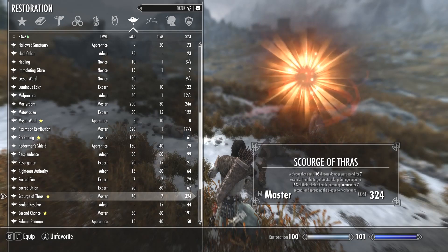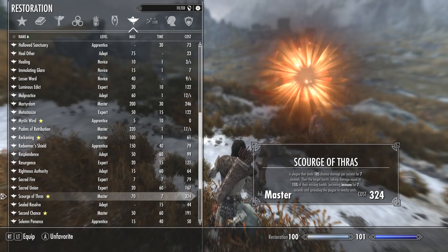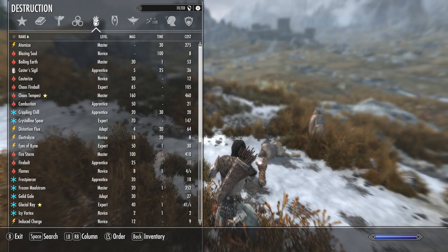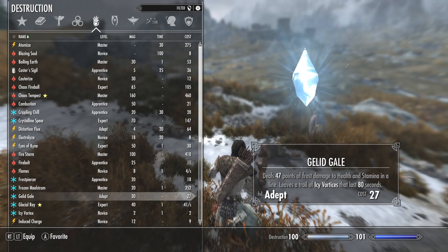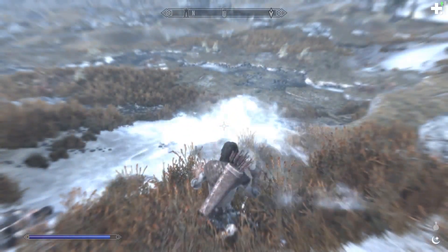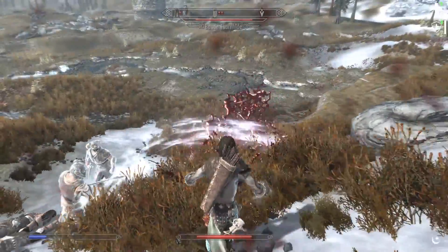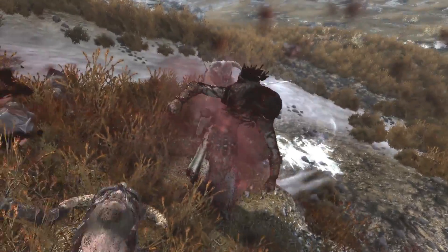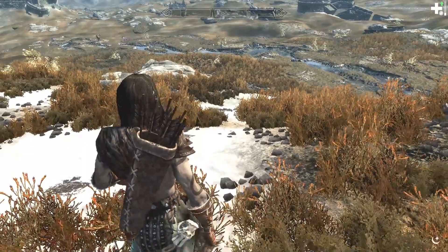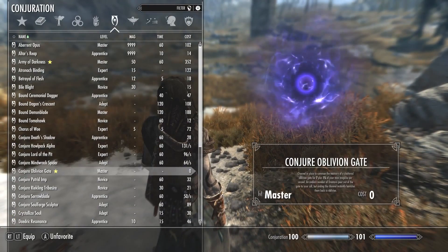Next we're going to do Scourge of Thross. This is another restoration spell — a plague spell that deals 105 disease damage per second for seven seconds. Then the target bursts, taking damage equal to 15% of their missing health. They become immune to it for seven seconds, but they spread it to nearby units. In order to get the most use out of that, we're going to combine it with a frost spell designed to slow down opponents. Step one: make it particularly chilly and slow for them. Step two: bring them around. Step three: unleash the spell. This spell infects a target, the target explodes, and the exploding target infects nearby targets who then also explode.